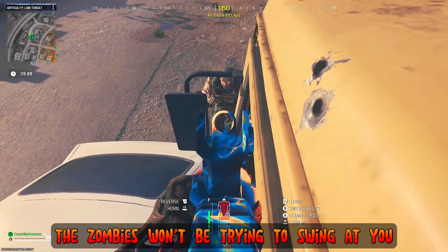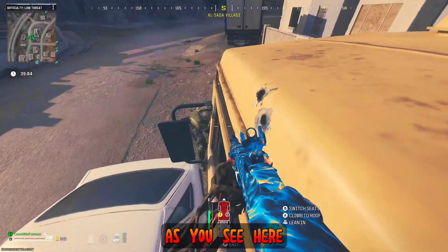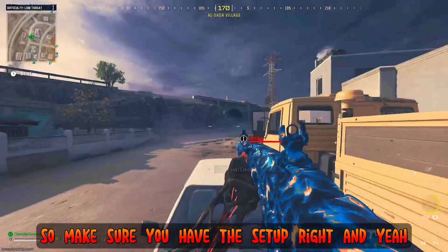If you do have this set up incorrectly, the zombies won't be trying to swing at you, and they'll start swinging at the car that you're in, damaging it. As you see here, he's swinging at me, not the car, so he's not damaging it — so make sure you have this set up right.